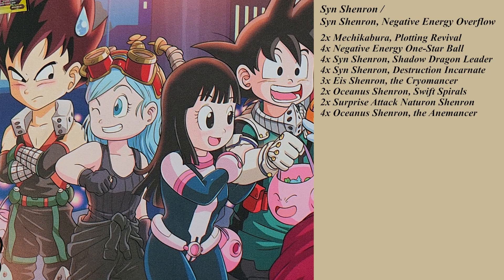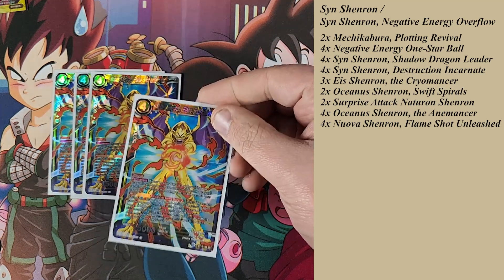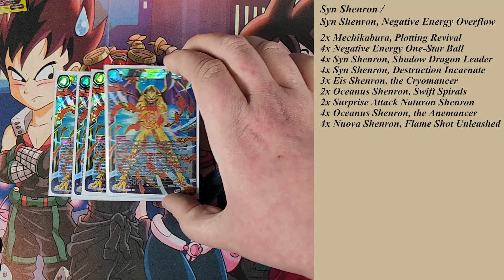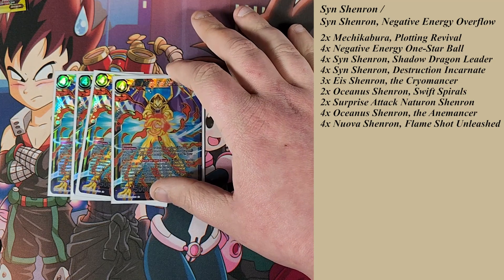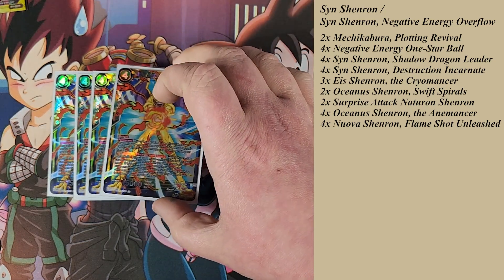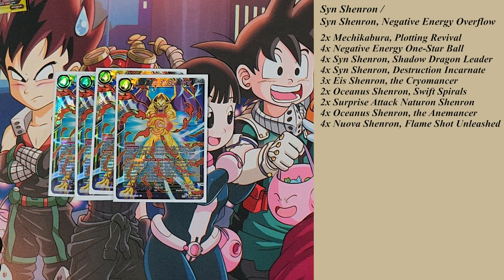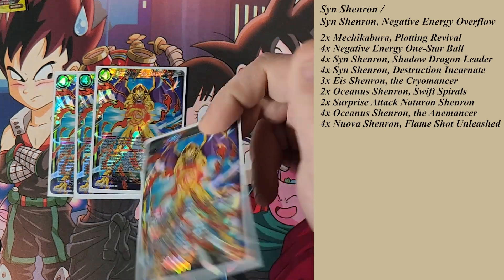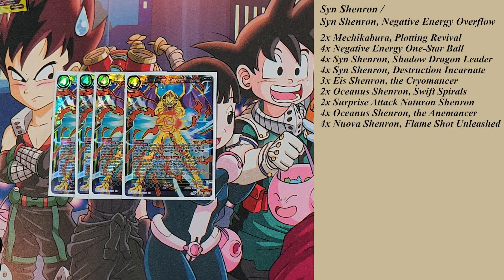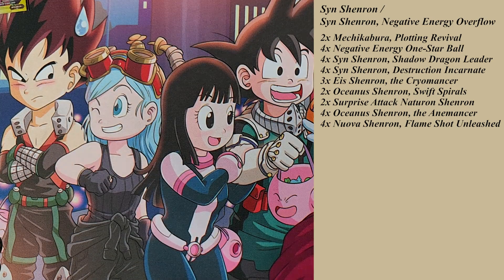I run four Nova Shenron — our early game aggro package. On burst two, you tap him and play another Shadow Dragon with an energy cost between two and four and less than 19,000 power from your drop area — targeting Ice Shenron and Nature-on Shenron. You pretty much always have access to one of the two targets. He's also a 15,000 blocker, so opponents would often target him to prevent you from replaying Ice or Nature-on. It's almost like having a deadly defender without the statistic. Four of these work really well for early aggro matchups.